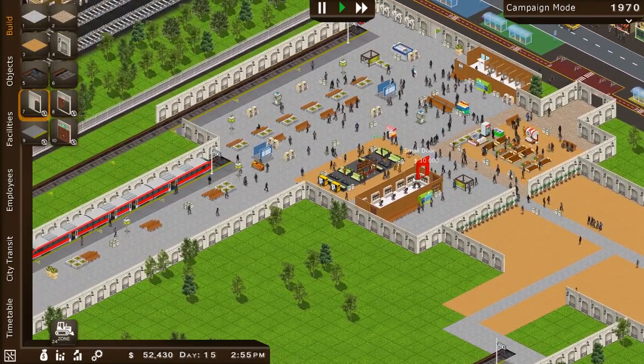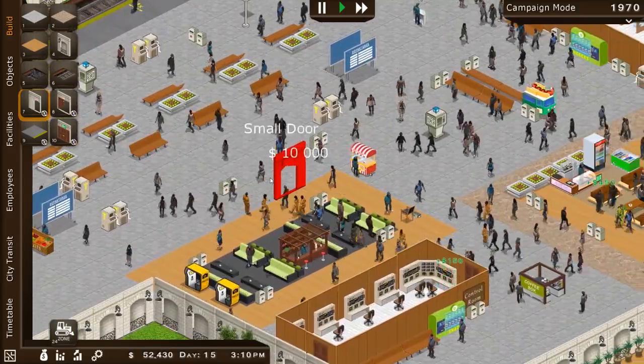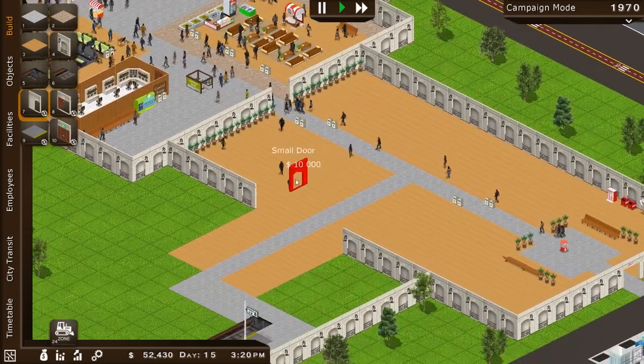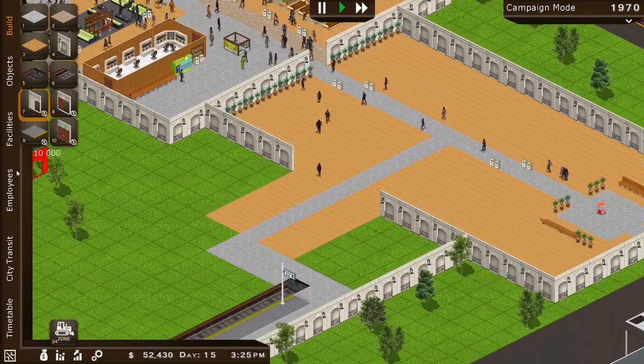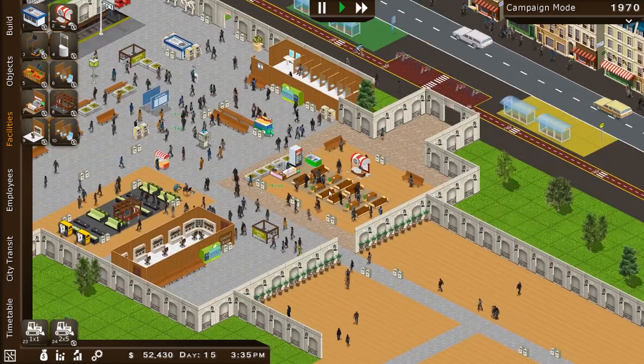We have done a great job here today. The entire station is bustling with activity. Literally — look at that. A lot of people, most of which are walking through here. That's why we need to put up our train station restaurant.